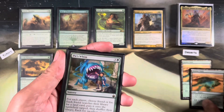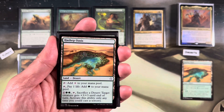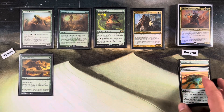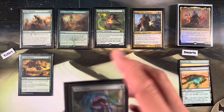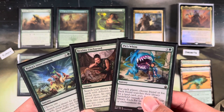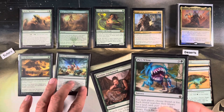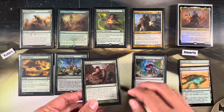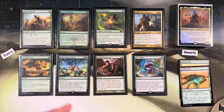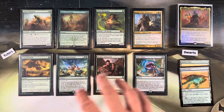Hashep Oasis is a land with the desert subtype. Desert is just a subtype given to a bunch of lands in Hour of Devastation, Amonkhet, and the original desert from Arabian Nights also has that type. The original desert is not in this deck because it's not that good. These cards search for non-basic lands, which is really cool instead of searching for basics.